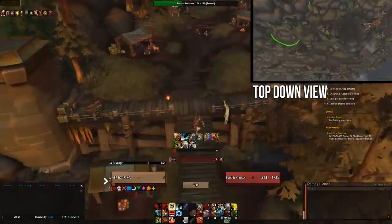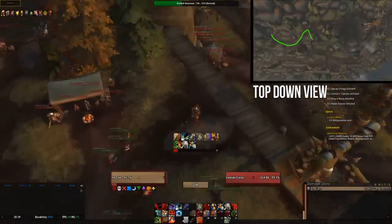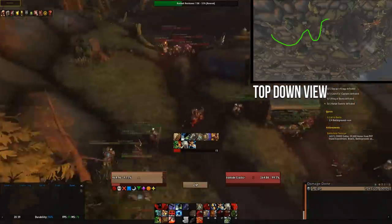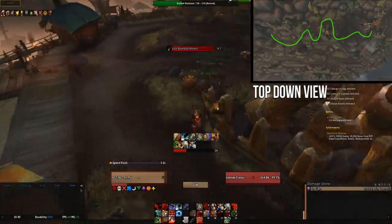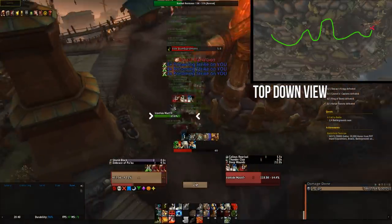On this first island, what you're going to want to do is mount up and run up these stairs, pulling all the mobs on this top platform, LOSing behind this broken ship thing in order to bring the ranged Crackshot mobs in, just to be able to cleave them all down.